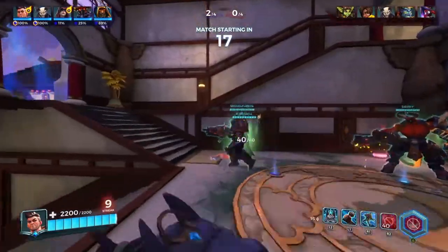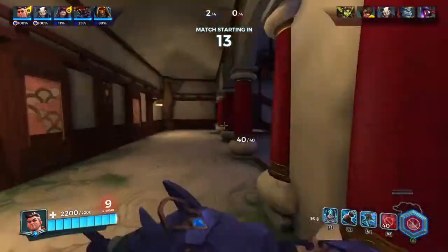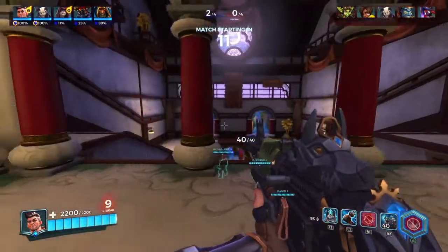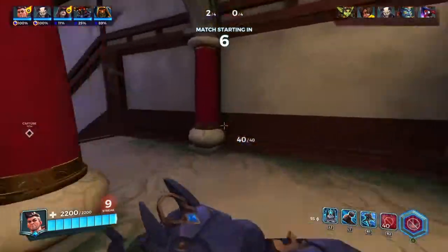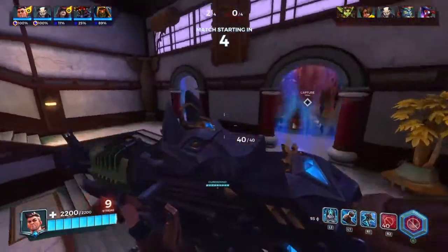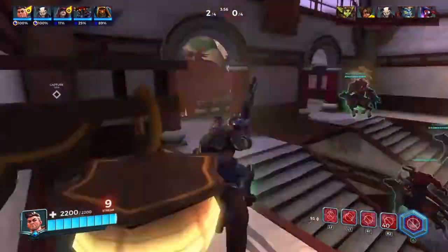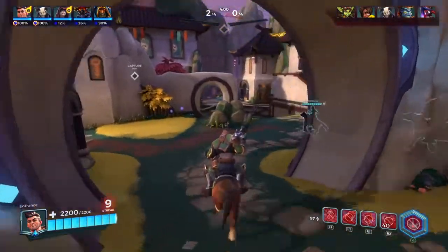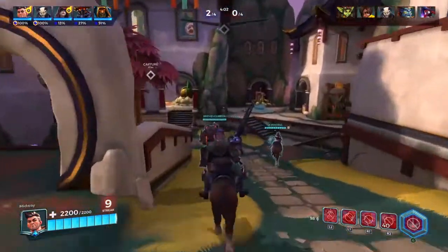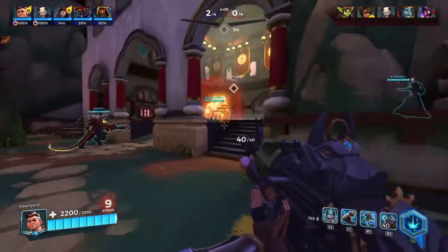Victor is very easy to play — simple hit and run. When your team is doing good, you can do good. If they're doing terrible, I perform very badly. All you gotta do is hit and run. If your teammate needs help, throw some frags to scare the enemy team off a little bit. When they're all squished together, that's when you use your ultimate.